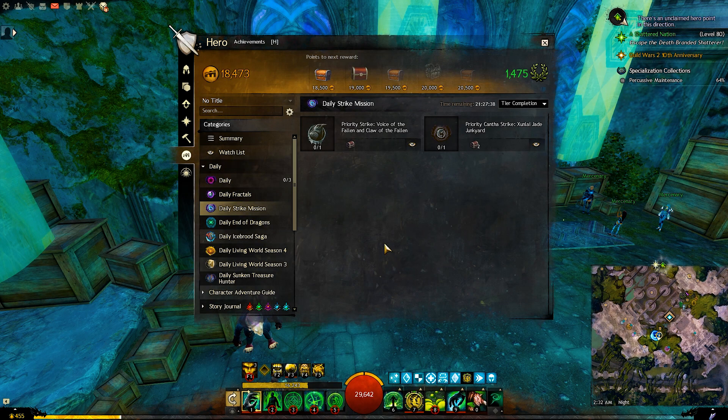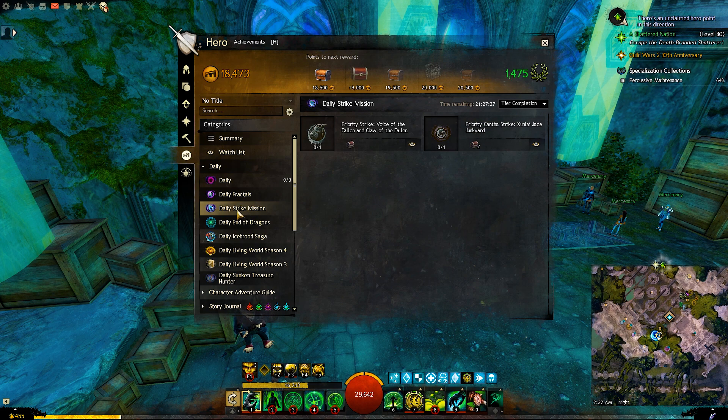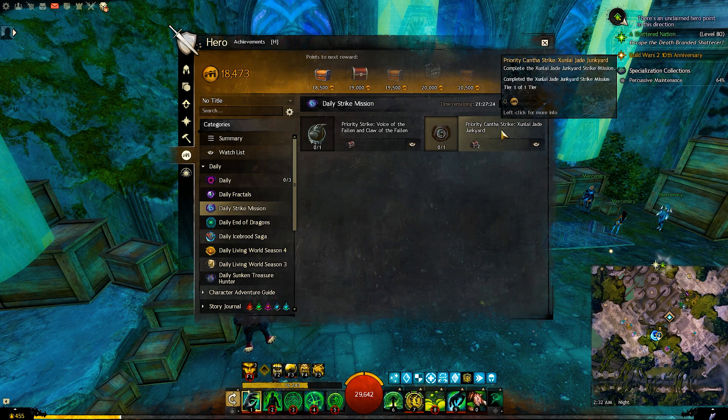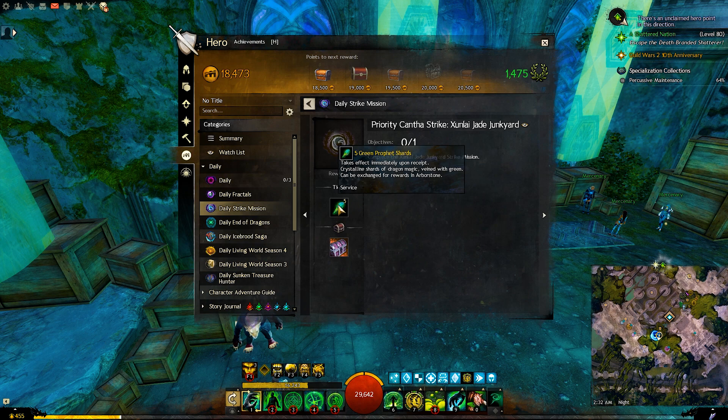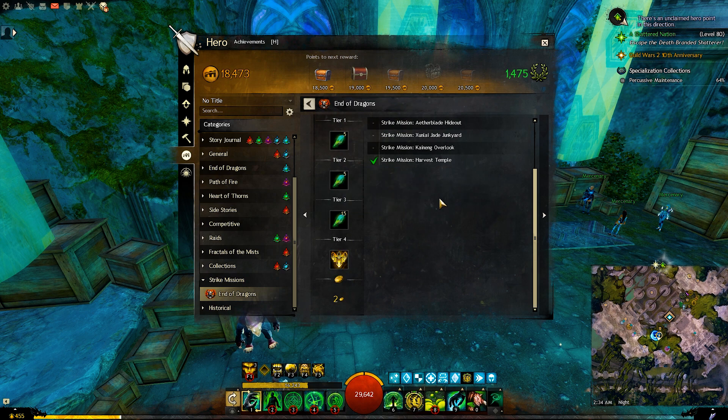There are two ways to get more shards above the 100 weekly limit. The first is through the daily: every day in the daily strike mission tab, there will be a daily priority strike for one of the End of Dragons missions. Finishing it gives you some shards and an extra chest, even if you've hit the weekly limit. The second way is through the weekly End of Dragons strike achievements, which also give green profit shards above the weekly cap.